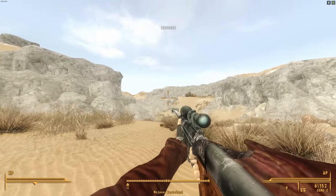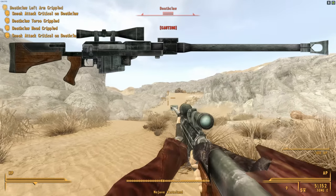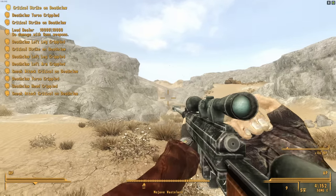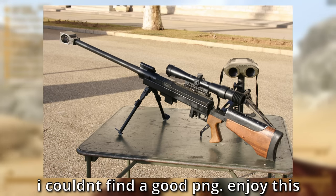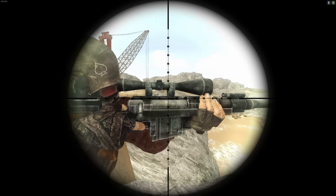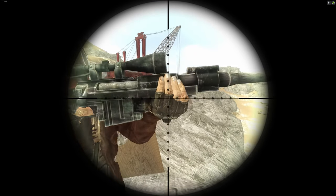But the most based gun of them all has to be the Anti-Material Rifle. This bad boy is very based — it's based on the PGM Hécate II, and it's a near 1-to-1 replica. The only difference really is that this one doesn't have a bipod, but I suppose that wouldn't make a difference anyway because there is no mounting mechanic in this game. For a huge anti-material rifle like this, you would definitely want to be shooting it from a stationary position to maximize your precision, but in-game you can lug it around and quickscope with it like a Call of Duty tryhard.